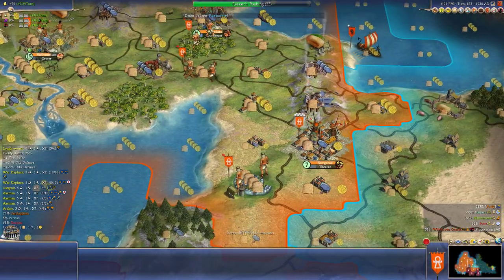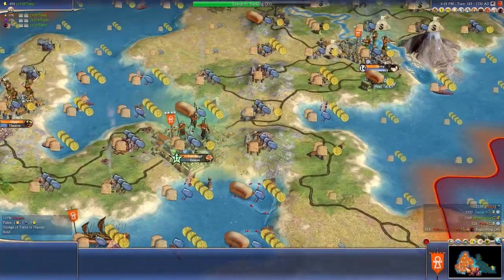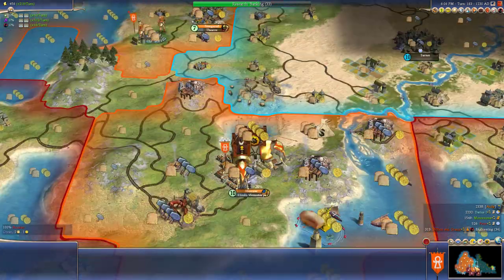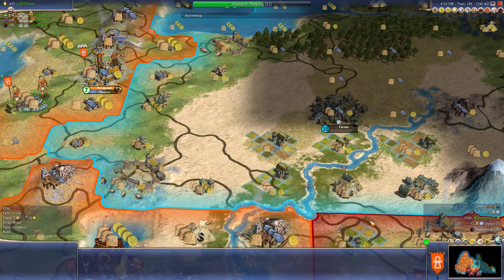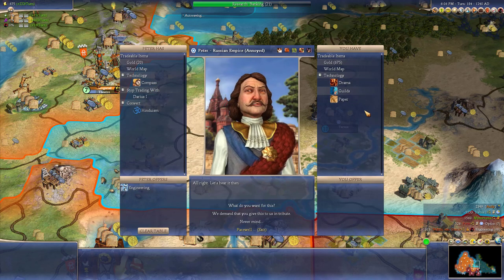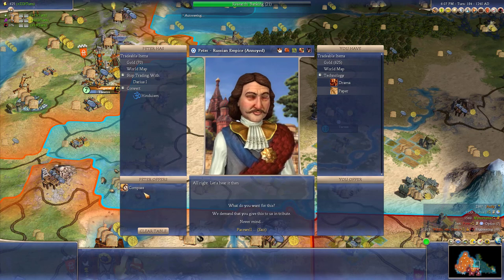Let's check out Darius - is he running away with the techs? He is running away with the techs, although we're running away with the wonders. We'll catch up, I think. Compass for paper? No. What about Peter - will you give us engineering yet? What do we got for trade? This is 1380 for 1380 - that's a fair deal. 50 gold, that's fine. What will you give us for Compass? 550 to 414 and 100 gold - yeah, sure.